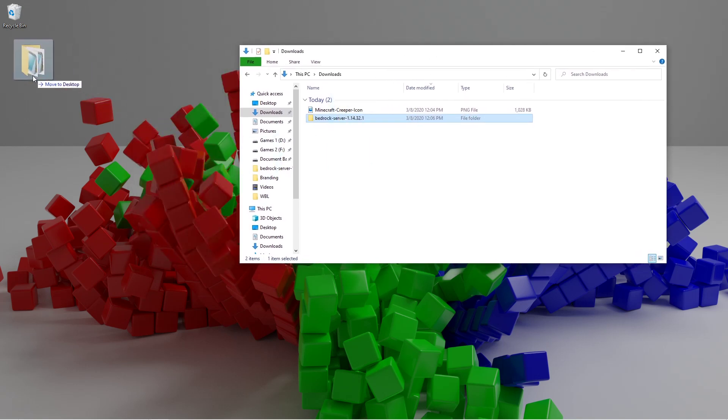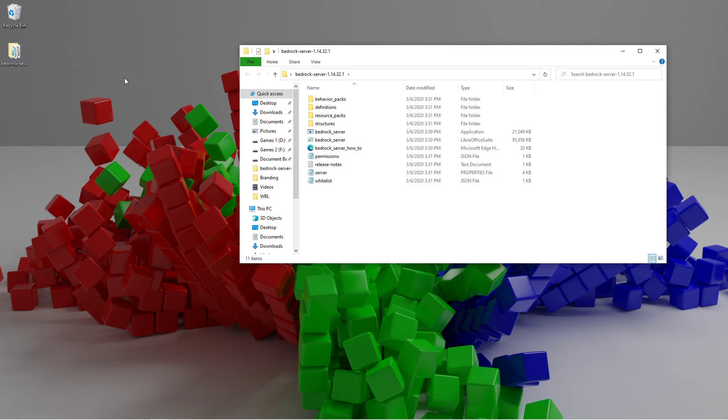To make this easier we're just going to drag the server file onto the desktop. Once that is done we're going to open up the file. There are a lot of files in different folders in here, but the most important stuff is right here. The first thing — and probably the only thing you'll really ever actually open — is the server properties file. It'll either say 'server.properties' or just 'server' and 'properties file', but either way it will always say 'properties file' if it's the right file, so you want to double-click that.